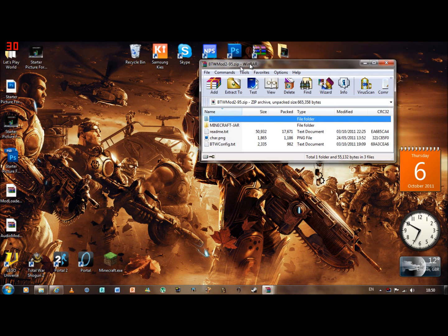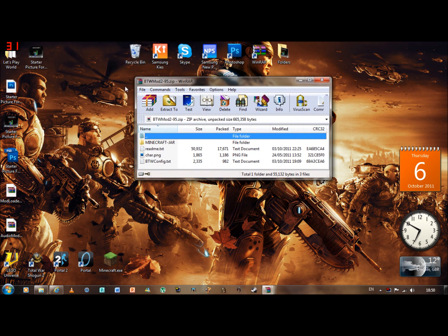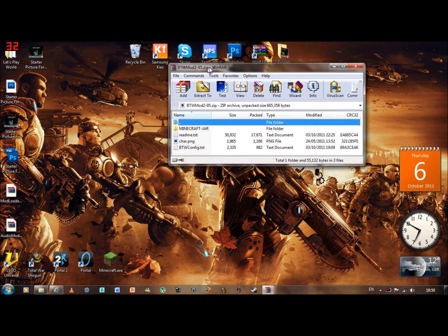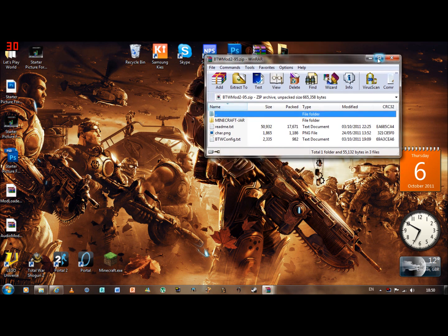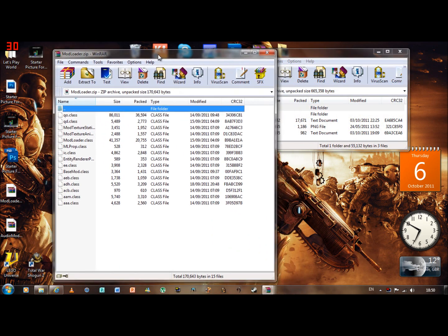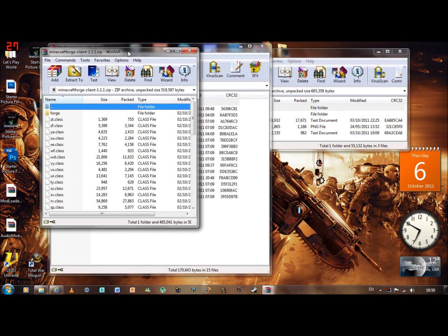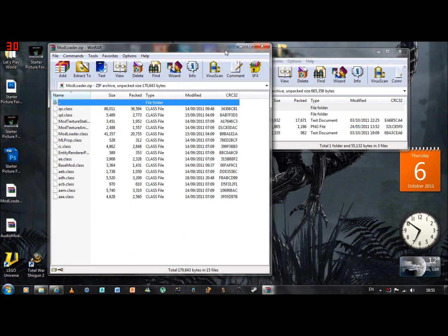Hello and welcome to another Minecraft mod tutorial. This one is for the Better Than Walls mod. First, you're going to have to download it from the Minecraft forums — the link will be in the description. You're also going to need two other files: ModLoader from Risugami's, and Minecraft Forge client, both of which will be in the description.